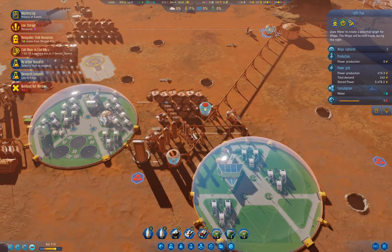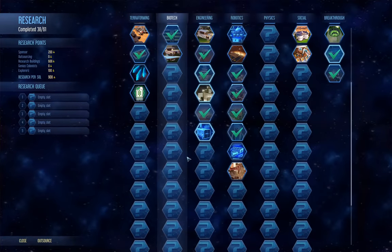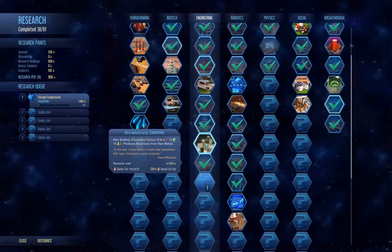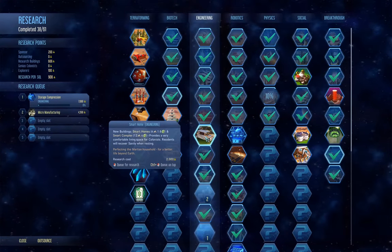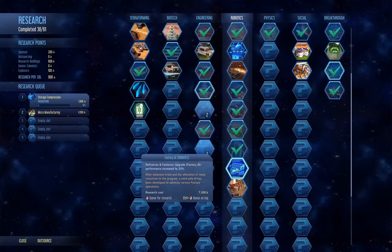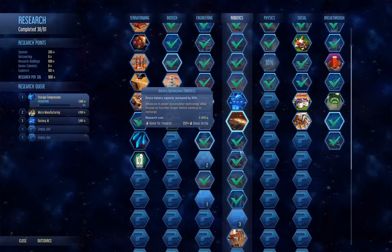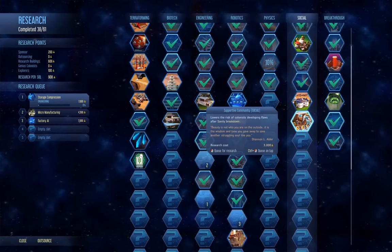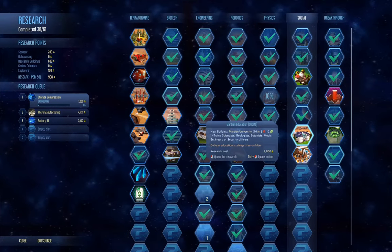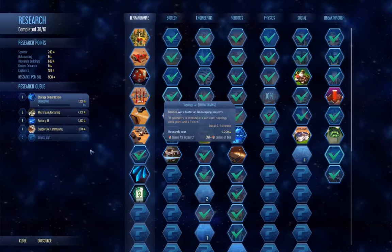No active research. Let's go in here and look at what we're not researching. Storage compression — we want that. Electronics factory — we want that too. Upgrades for factories, Martian University, and we'll go for supportive community as well.